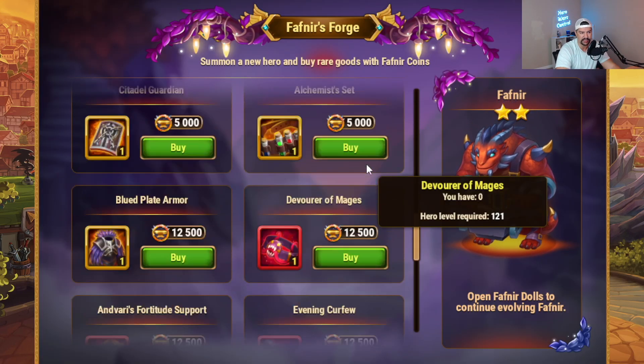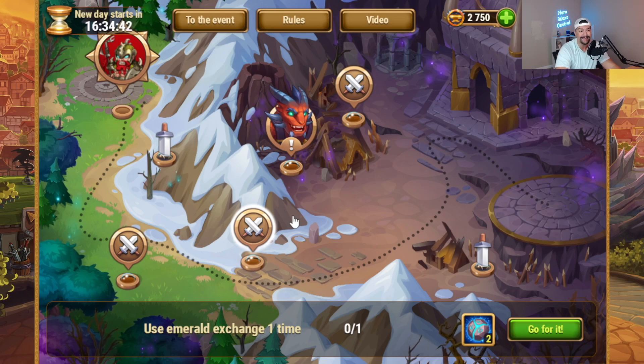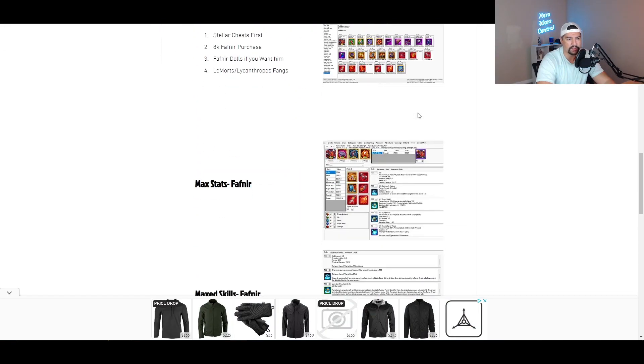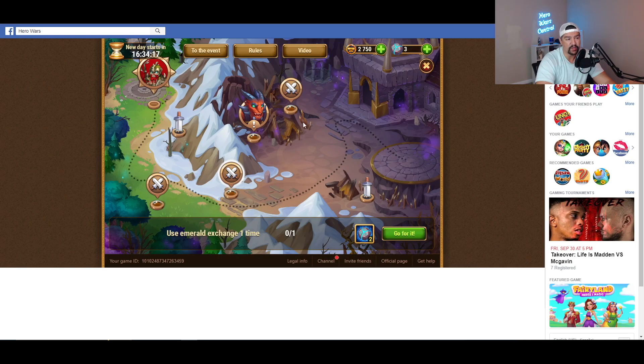Pretty straightforward. You can see in the top right-hand corner you have your counter for the currency. Unique to this event is the inability to purchase the coins with emeralds, which I find very strange, but it's just fine. All over the map you have these little crossed swords — these are the daily tasks. They're all very easy tasks to complete. If you take a look at the blog post over on HeroWarsCentral.com, I have the complete task list for all seven days.